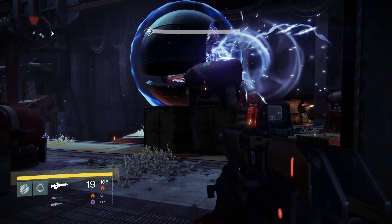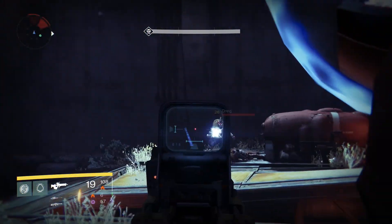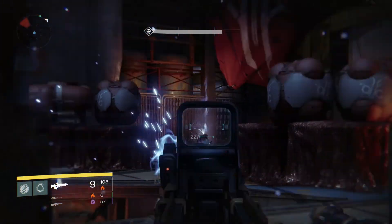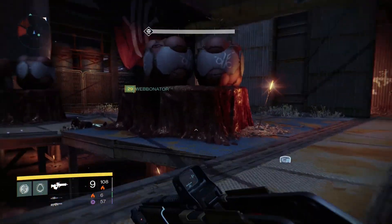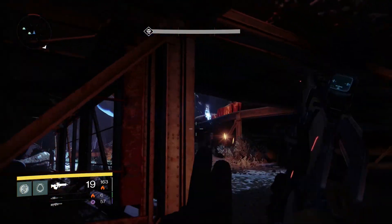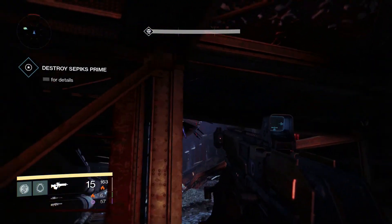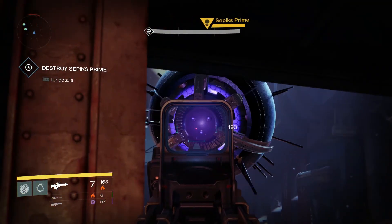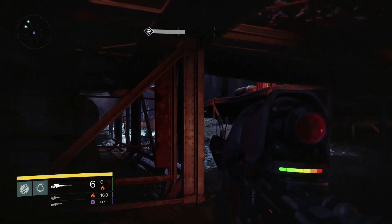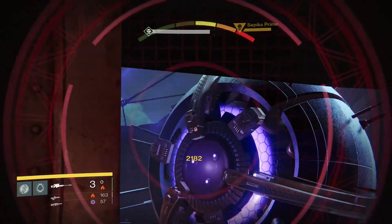The area I like to hang out is right underneath the main platform. You come in, clear out the enemies, then he gets aggressive. But if you jump down below and use that lower area as cover — there we go, see he's pissed off — I like to hang out here. If I get in trouble, I run behind me to the stairway hallway back there, and enemies really don't mess with you too much. A ship will come down at one point and probably drop off some Fallen guys, but you can just use the cover to take them out.